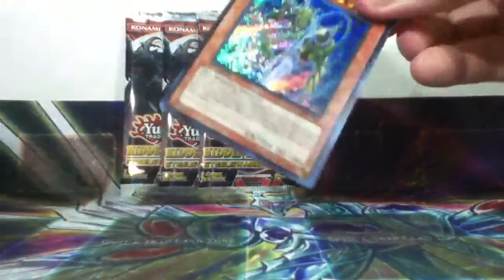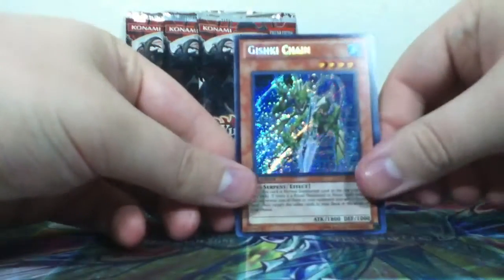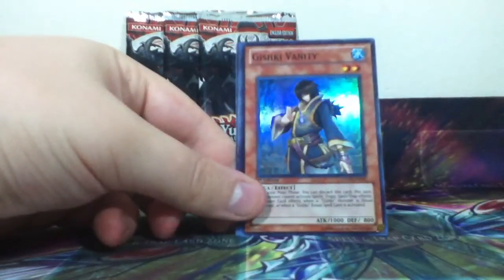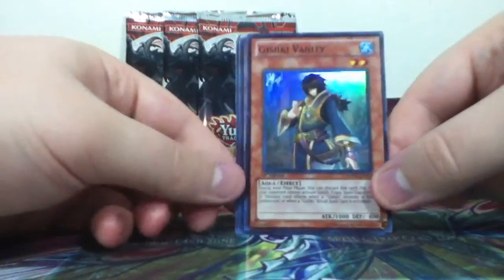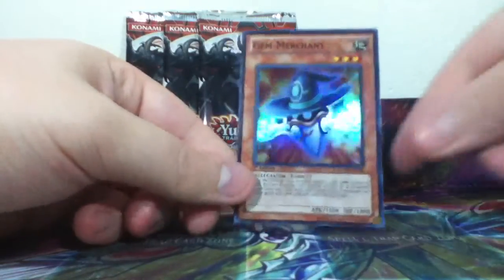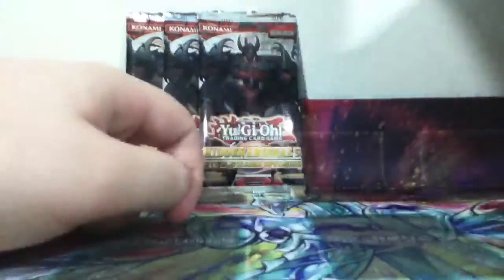Pack number two. Gishki Chain, Gishki Vanity, and Gem Merchant. Nice. I am thinking about making a mixture of an Elemental Hero and Gemnite deck, so tell me what you guys think would be really great with that.